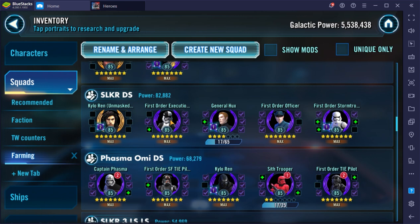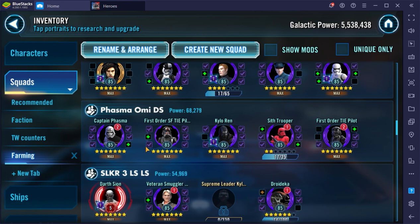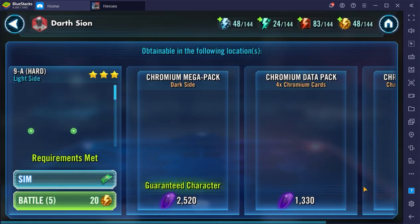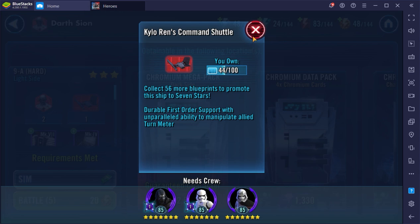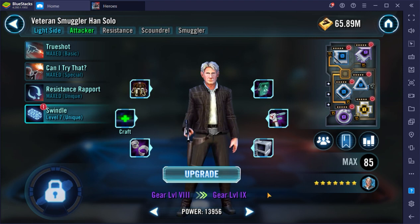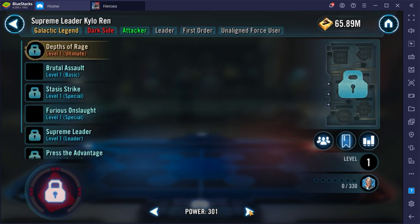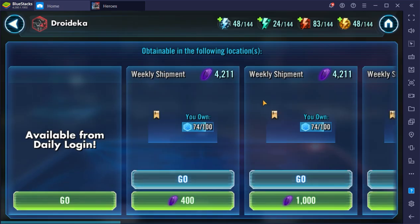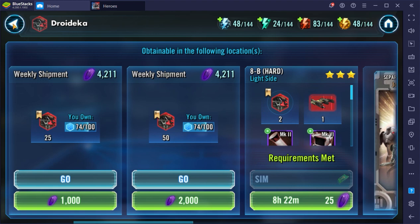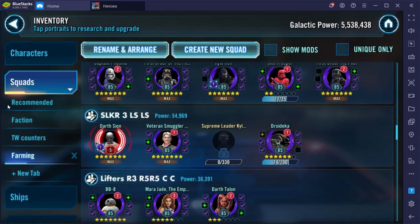I separated the SLKR requirements into two squads — one is the plan for the Phasma omicron for Territory War. For ships, we have the Command Shuttle which isn't too bad — only 56 shards away. I made a mistake farming it earlier since the pilot isn't relic'd up yet. Then Veteran Smuggler Han Solo needs to be relic'd up. There's also that ship — Xanadu Blood needs to be seven-starred for the Finalizer.